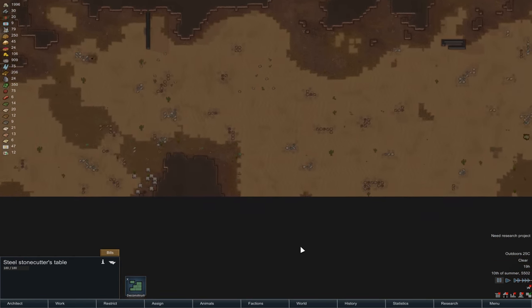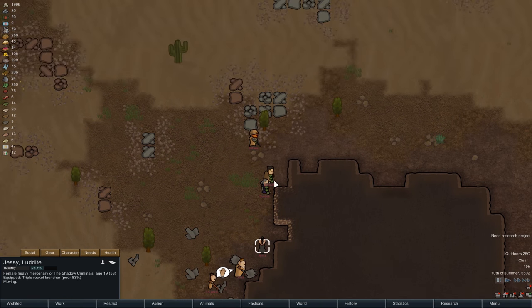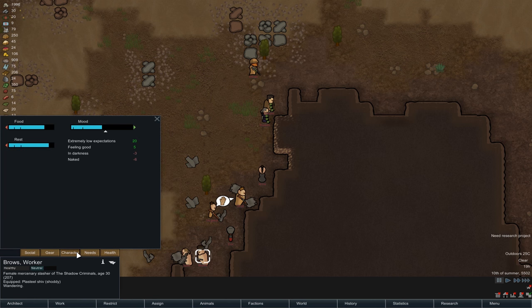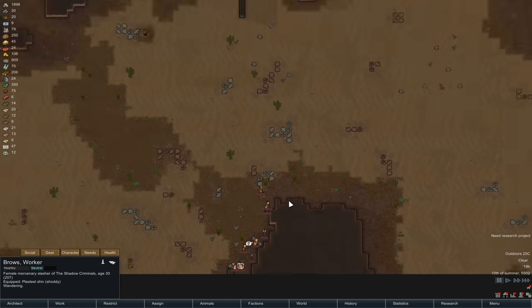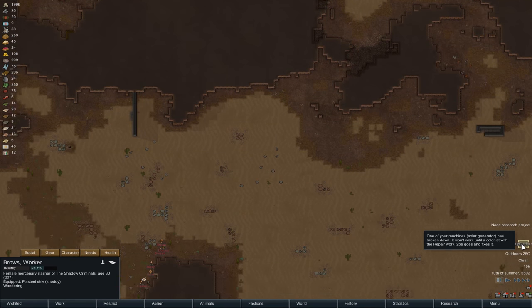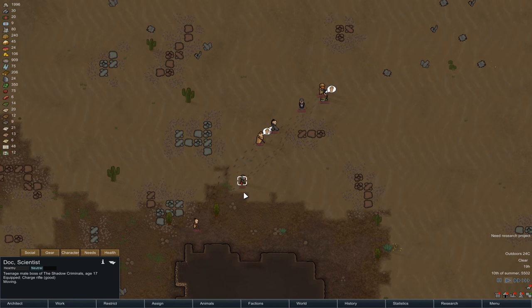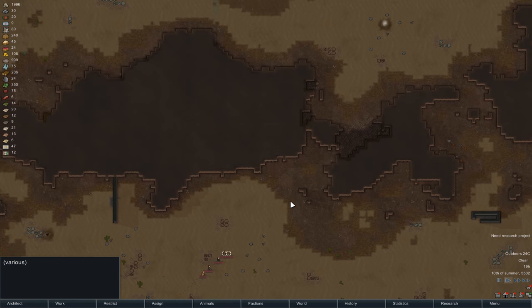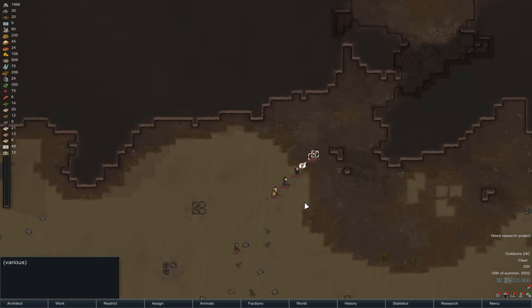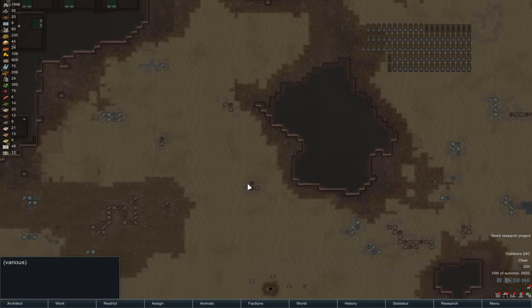Let's go see what our raiders are doing — down they come. What are you fellas all about? You don't look like sappers — oh actually I take that back. Grenades and triple rocket launchers — maybe these guys are sappers. Interesting. Let's observe what they get up to. Broken down solar generator. A few of these guys are just wandering, these guys are on the moon. I think they are coming straight for us — I cannot for the life of me decide if they are sappers or not.